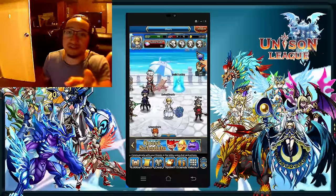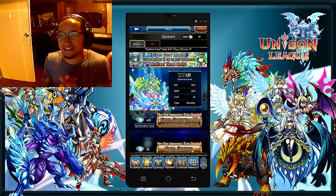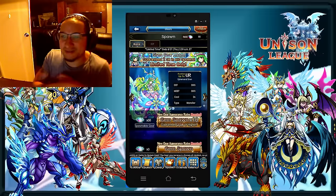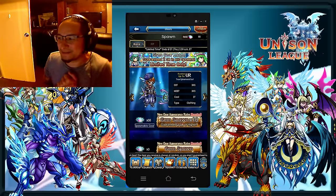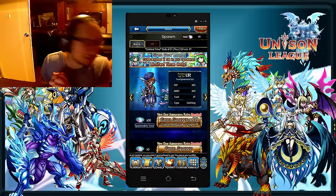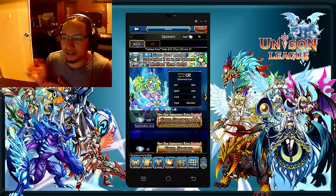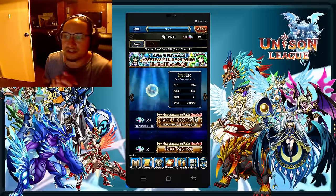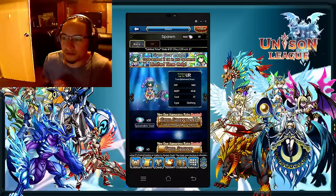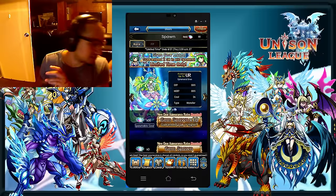What's up guys, this is RG giving you another high definition broadcast. As you can see, we're here on Unison League on the Android device. This is my girlfriend's account — she doesn't want to be in the video. She needs the monster and a bunch of other things like the bow and other stuff because she doesn't have too many URs. She just started playing maybe two or three weeks after I did, so we're going for the monster. This is mainly just to show you guys what kind of spawns come out of this.